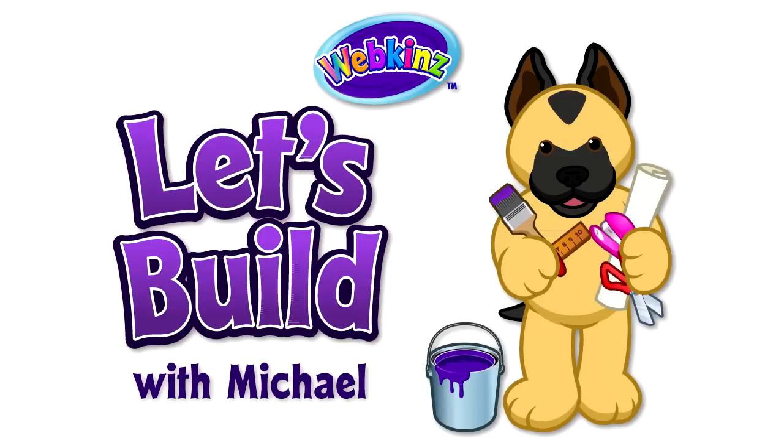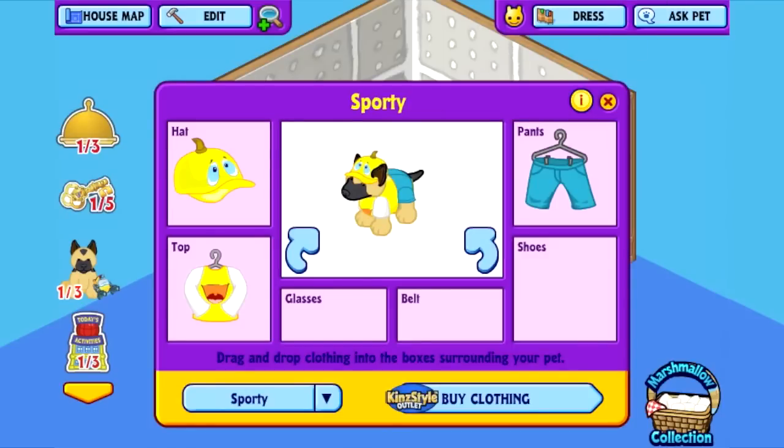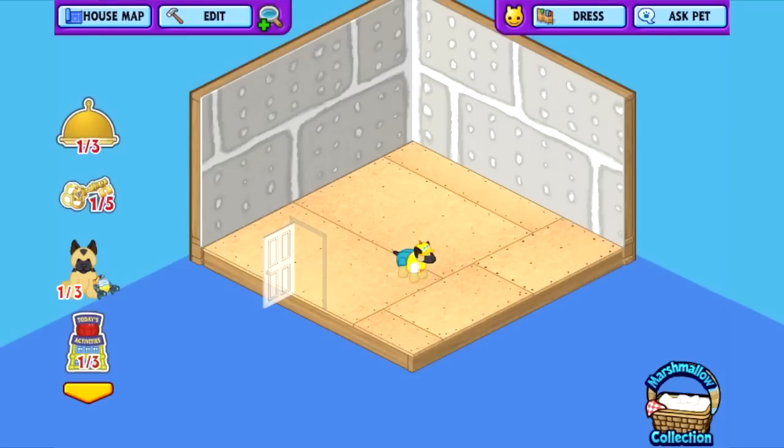In honor of this celebration, I've dressed my pet in the Wacky Zingos baseball hat and shirt that you can only get during the festival between August 1st and 10th by earning 11,500 points or more during the game Wacky Zingos in the arcade. So those are just two of the four prizes you can get. The other ones are the Wacky Zingos wallpaper and flooring, and I'm going to add that to the room right now.